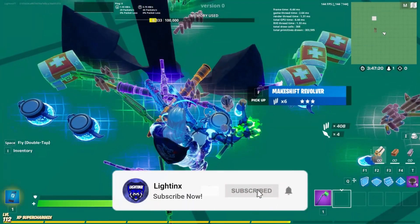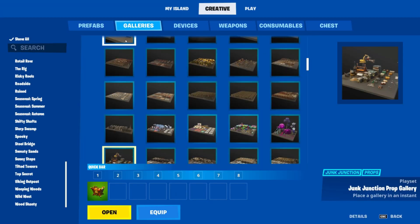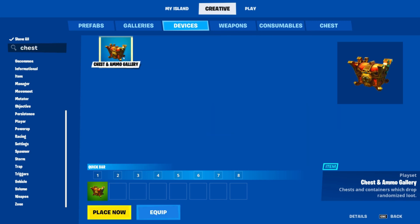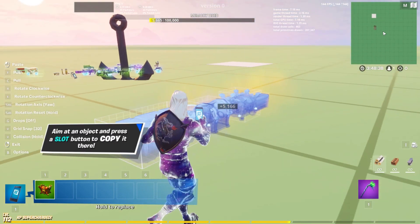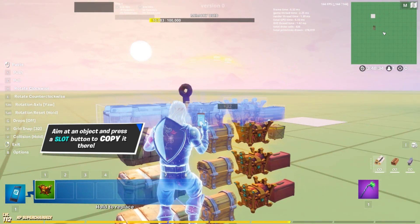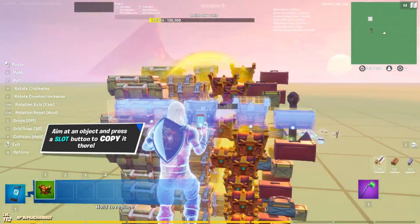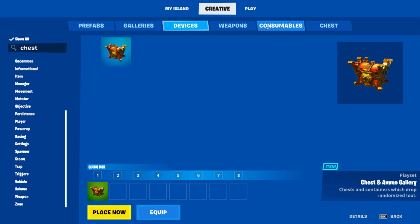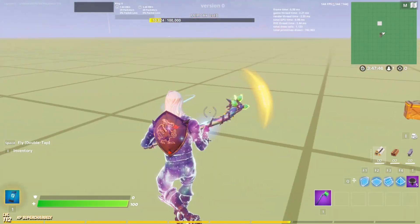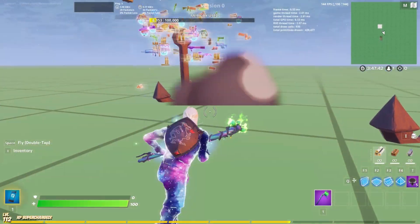To start off with this glitch, simply equip yourself a chest gallery. Once you equip yourself a chest gallery, equip a junk rift or an infinity blade. Once you have those requirements, simply place down the chest gallery and place about 10 or more of them into your island.